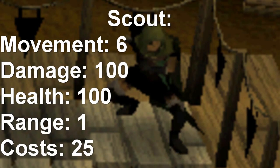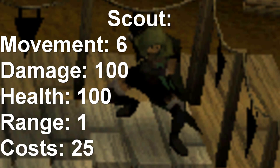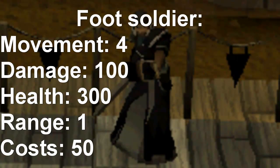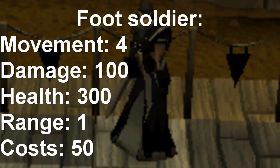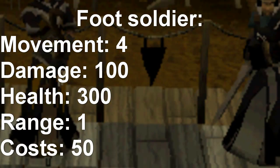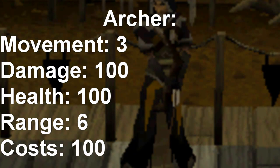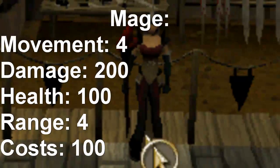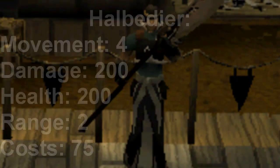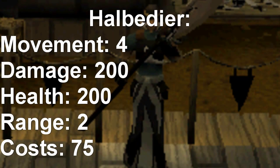The first unit you can use is a Scout: movement 6, damage 100, health 100, range 1, costs 25. The second one is a Foot Soldier: movement 4, damage 100, health 300, range 1, costs 50. The next one is an Archer: movement 3, damage 100, health 100, range 6, costs 100. The next one is a Mage: movement 4, damage 200, health 100, range 4, costs 100. The next one is a Halberdier: movement 4, damage 200, health 200, range 2, costs 75.